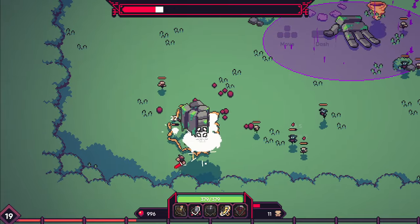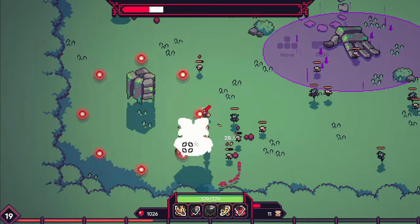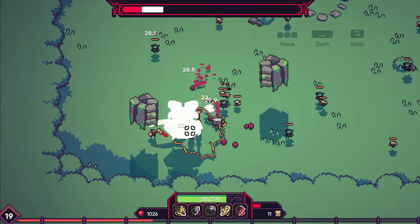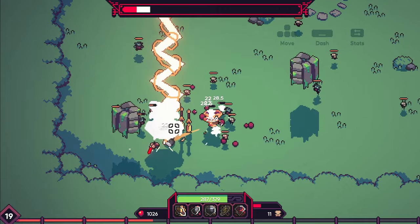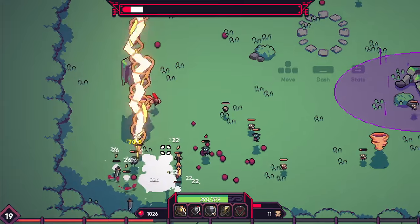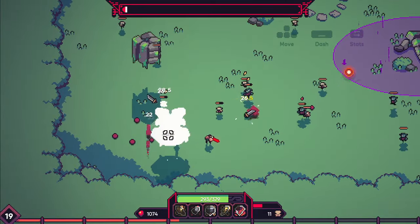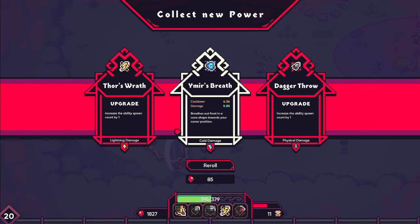It feels like the bosses have presence — they're not just thicker versions of the fodder you've been killing. They feel like they have actual meaning and a mechanic you have to understand and navigate. That's where I think this game really does differentiate. I'm not going to try to DPS through that — I don't think I have it. You can farm this guy up if you want to — totally up to you. I wouldn't recommend it.